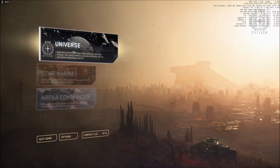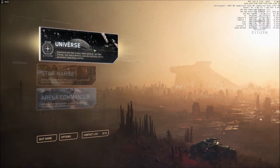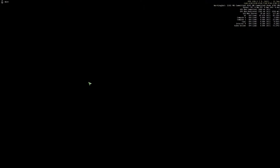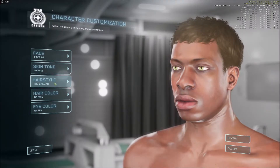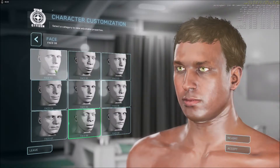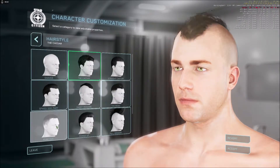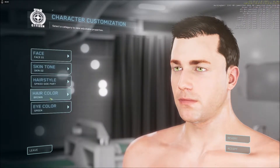Starting off with the Universe section, this is where you'll probably be spending most of your time because this is where the actual Star Citizen Persistent Universe is located. If you hit this button, first it's going to take you to the Character Creator. You pick a face, a skin tone, a hairstyle, a hair colour, and an eye colour.